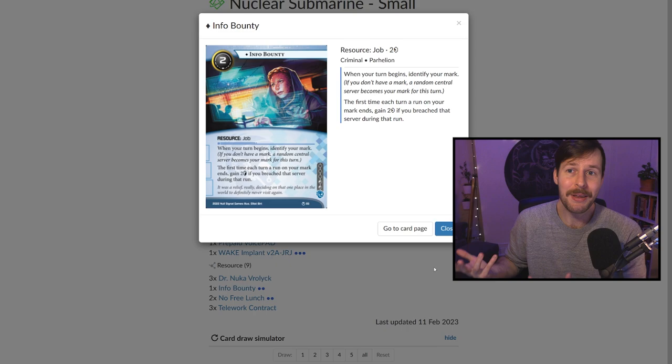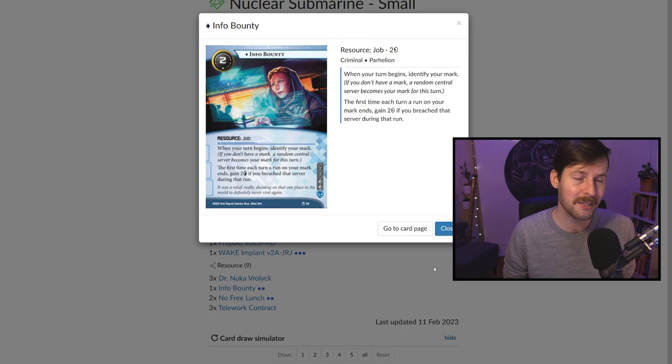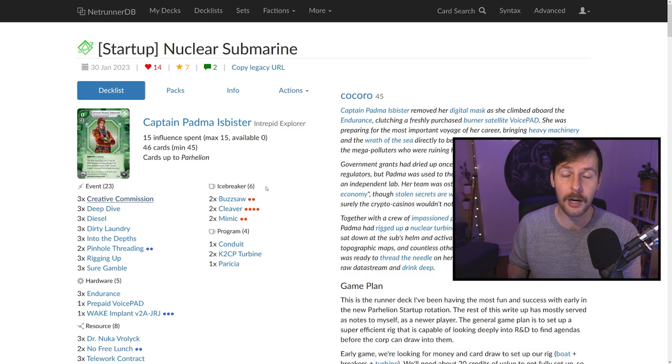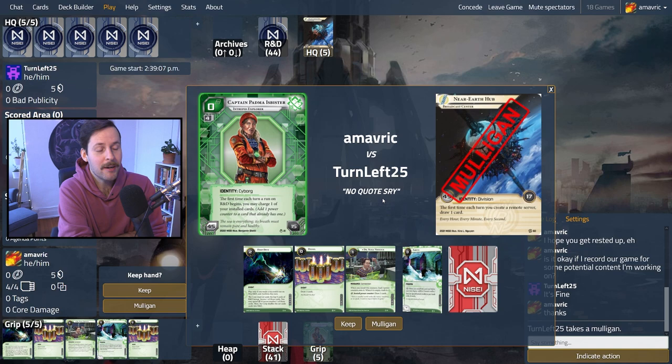This is the list. I think it's such a great start — it gives you resilience to program destruction, a really robust economy, good card draw, and it teaches you good fundamentals. You want to be running once a turn, and once you transition to the mid-game, hopefully you're pressuring the corporation enough, getting through things for pennies, and it's smooth sailing from there. Shout out to Kokoro — this is such a great write-up. Do check out the individual matchup breakdowns. Give it a like, link will be in the description below, and enjoy the games.